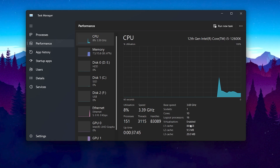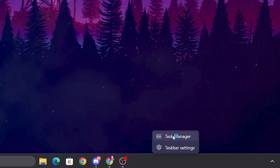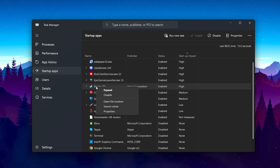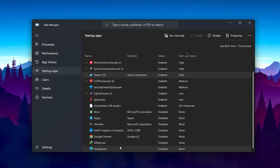Next, we are going to reduce the number of processes running on our PC to reduce CPU usage. Right-click on your taskbar and open Task Manager. Go to the Startup Apps option and sort by Startup Impact from high to low. Select all applications one by one and disable them so they cannot run on startup. Click on any application, hit Disable, and repeat for all unused applications.